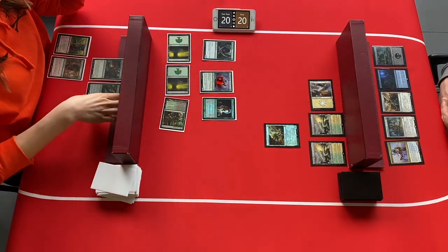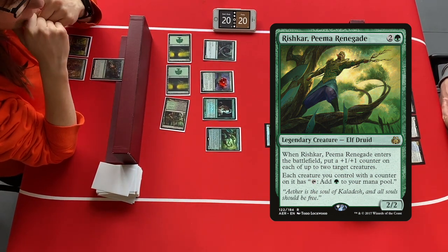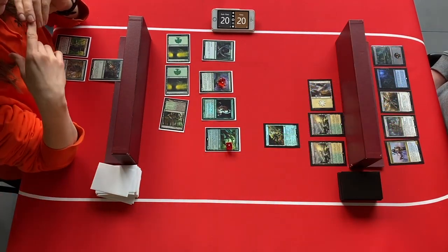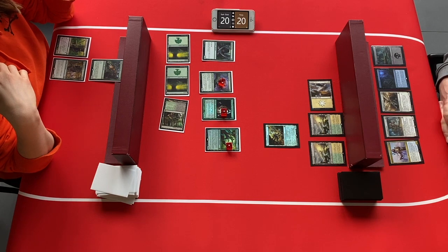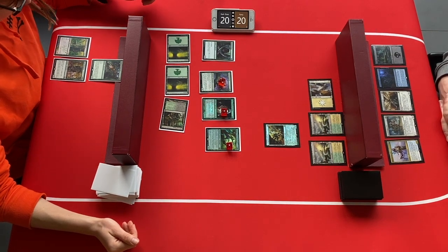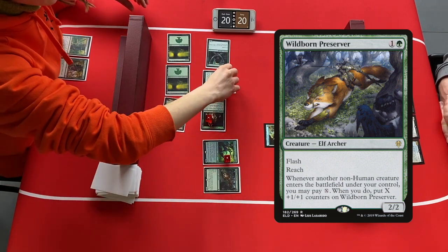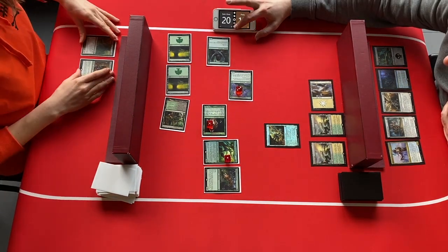The elves tap 3 mana for Rishkar, Peema Renegade. The Vanguard gets another counter because an elf has entered the battlefield, then a counter goes on the Renegade and also on the Elves of Deep Shadow. That means the Deep Shadow elf can now tap for 1 green mana without taking damage. Then 2 more mana is tapped for a Wildborn Preserver, giving the Vanguard another counter, and all elves attack for 4. The party goers take the hits.